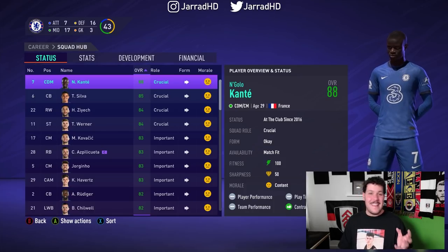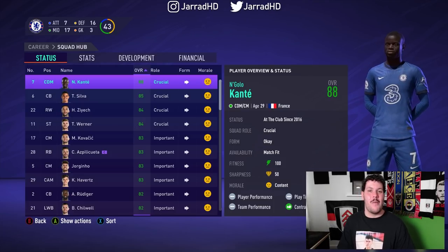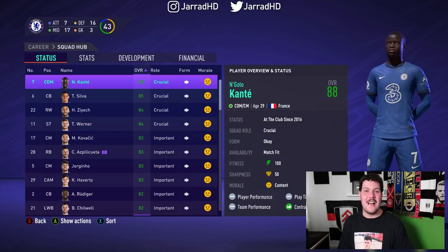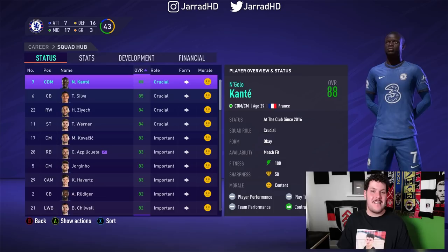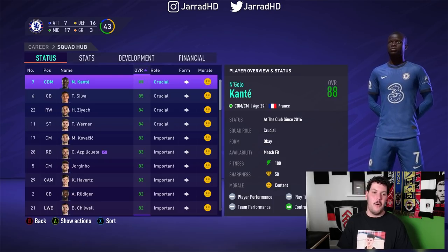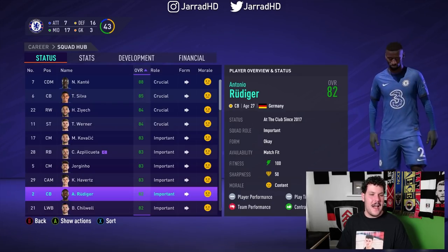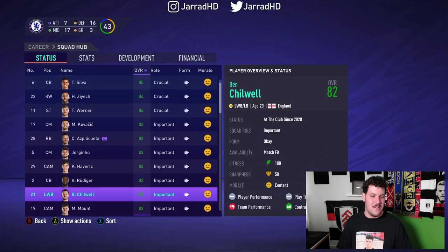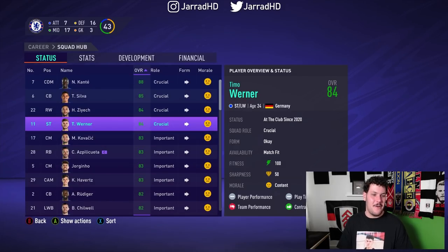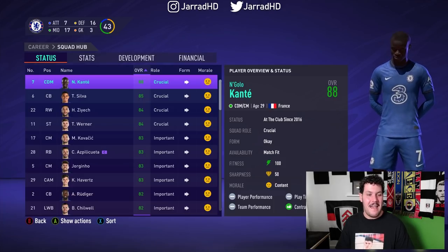Our objective is to get a decent team on the park and win the Champions League with Chelsea. We know they can do it in real life when Thomas Tuchel led them to a Champions League title. But can we do it without a large majority of our starting lineup? I essentially have to make smart signings faster than I release players. So there will be 10 players released during the video. If I was to make zero signings at all, we'd have Kante, Silva, Ziyech, Werner, Kovacic, Azpilicueta, Jorginho, Havertz, Rudiger, and Chilwell all released. But there are a few players I really don't want out of the club — I don't want to get rid of Kai Havertz or Timo Werner. So I'm going to have to be very smart and very fast.